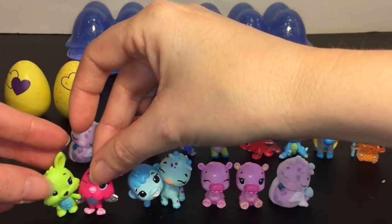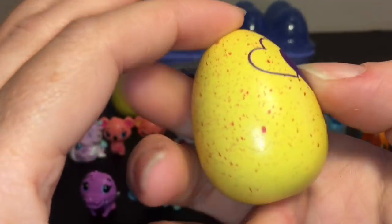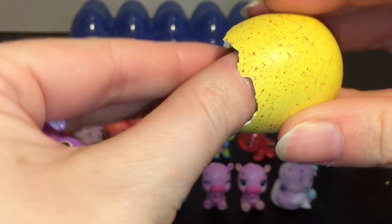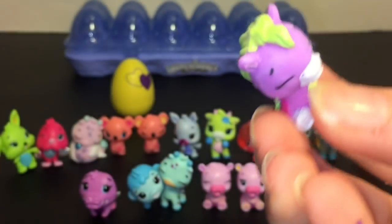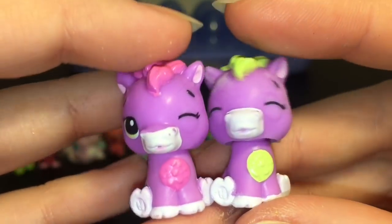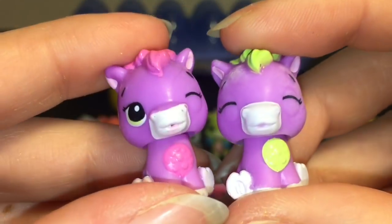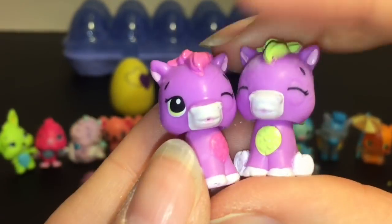Our next red egg — oh my goodness, we have another set of twins! I believe these are from the meadow because they're little ponies. They make ponies! Of course they have the little pink wings — I like their little manes and tails. Actually my bad, they're from the farm. These are the little Ponette Twins. I like how one twin always has its eyes closed and the other is winking, but they are really cute.